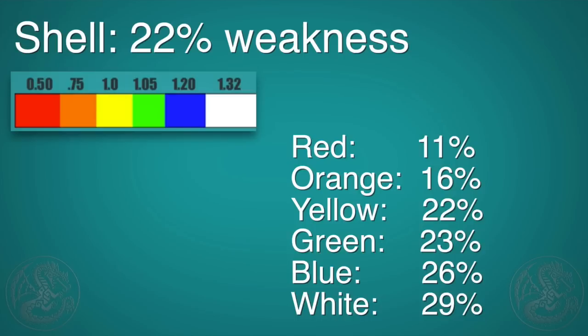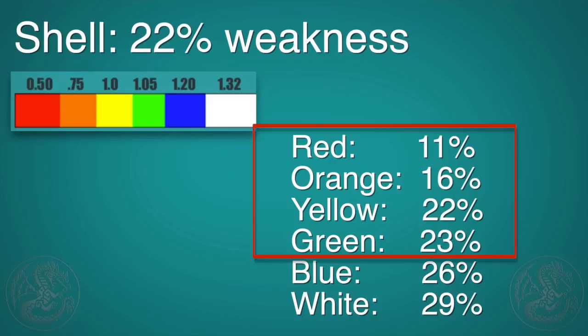In low and high rank — which is all that Monster Hunter Cross has — your attack will bounce off a part if you hit it and it's under 25% weakness. This means that in this case, anything that's green or lower will bounce off the shell of the Daimyo Hermitaur.